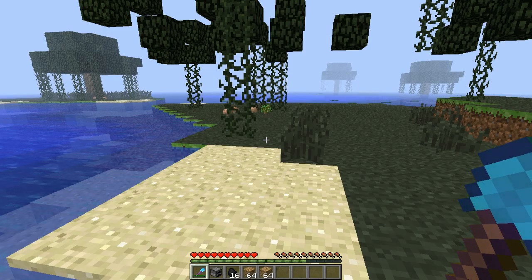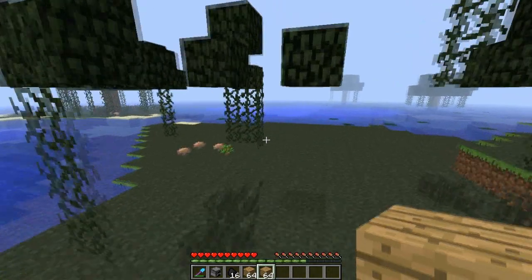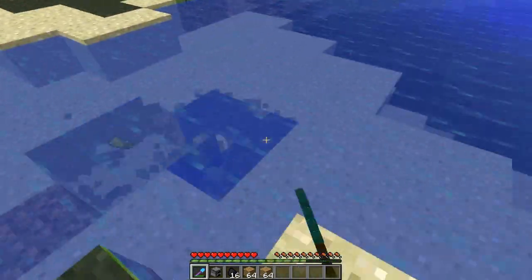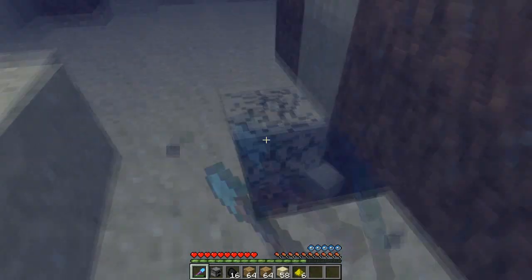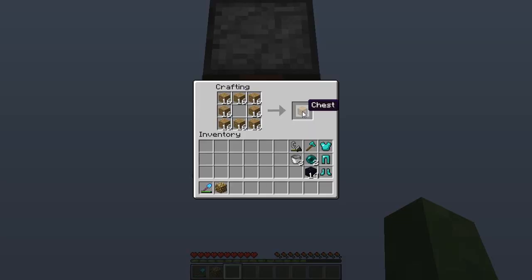Alright guys, here in the last step, all you're going to need is a shovel, a furnace, some coal, some wood, and a crafting table. What we're going to be doing here is just really getting sand, so get about a stack. Really all there is to do now is make a bunch of chests, smelt the sand, and build your base.